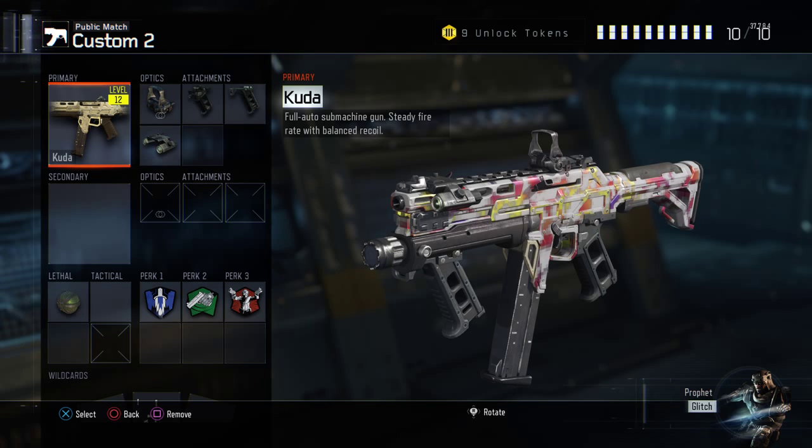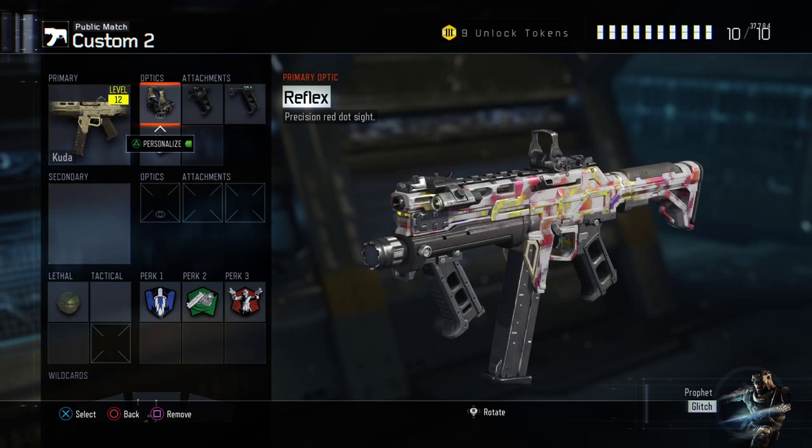Basically, I'll be telling you guys what I prefer, and I prefer it on the KUDA. For the optics, I've gone with a reflex sight, which is basically a red dot sight. Helps me with my accuracy. I don't know if you guys prefer the iron sights or the red dot, but I prefer the red dot.